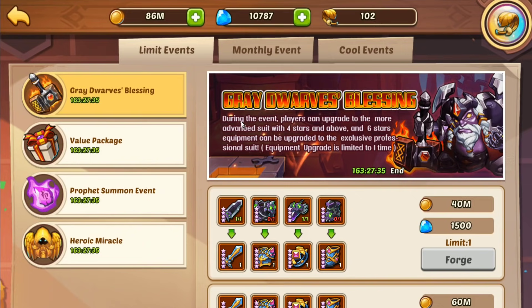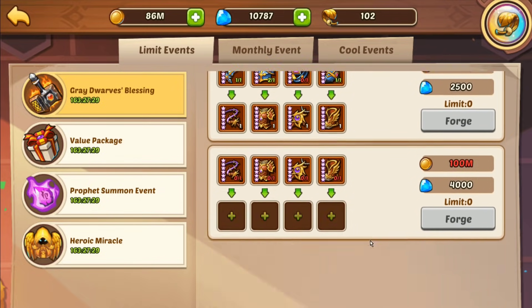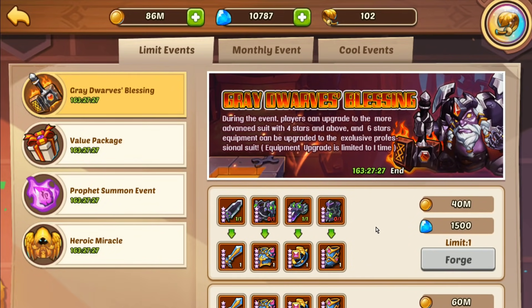With those little update improvements out of the way, let's talk about the events. Great Dwarves Blessing is still running - if you haven't done it last week you can do it this week. It usually runs in two-week segments so it's a handy little deal to have around.